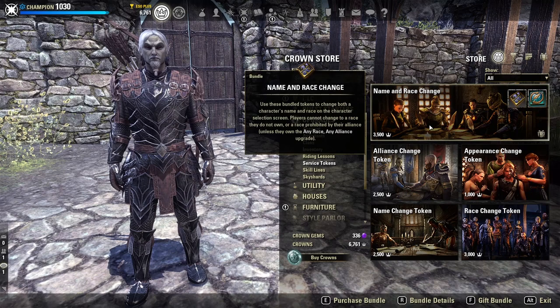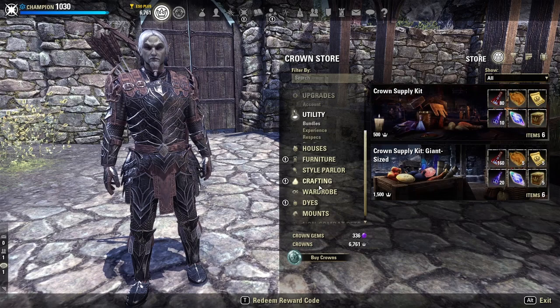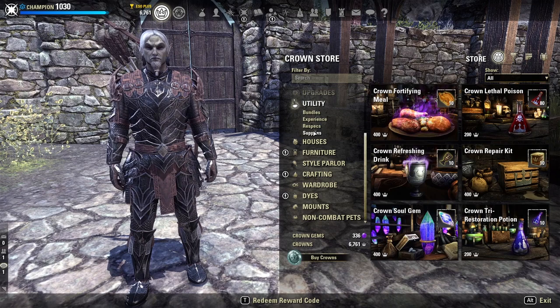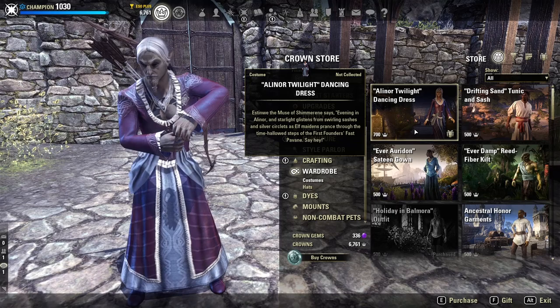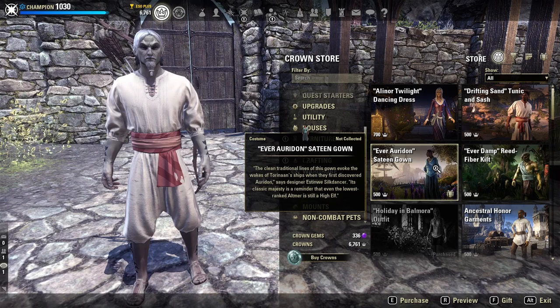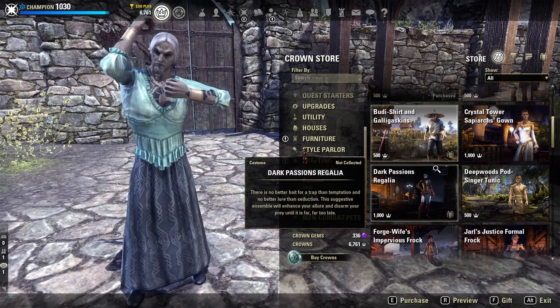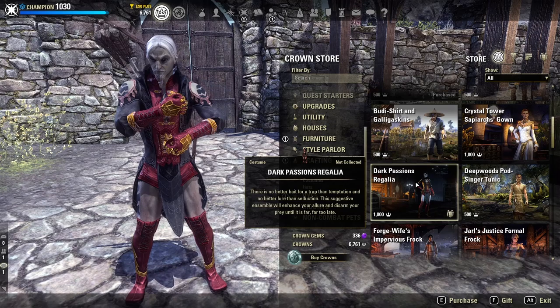A common question is whether ESO is pay-to-win. The answer is no — ESO is a pay-for-convenience game. There are things in the crown store that make the game more fun or give better access to parts of the game, but just about anything you really need can be acquired through gameplay. For instance, you can buy the vampire or werewolf skill lines through the crown store, or simply ask a player who has one to bite you and get it for free. The crown store is largely for cosmetics and fun items.